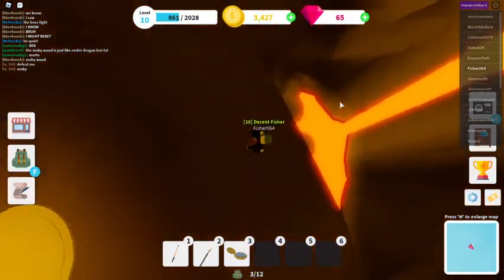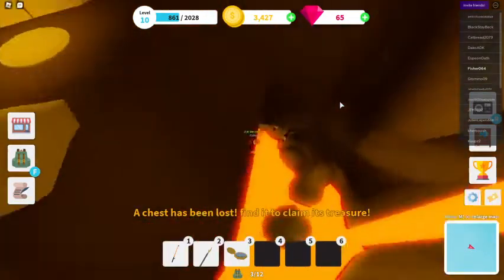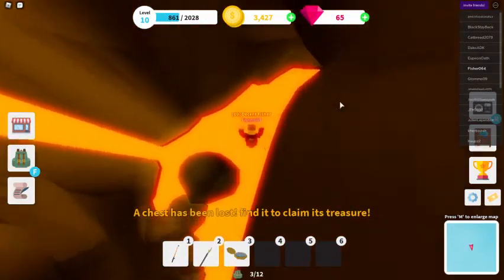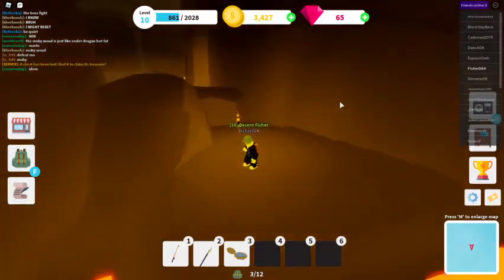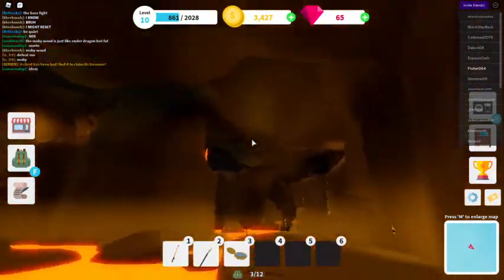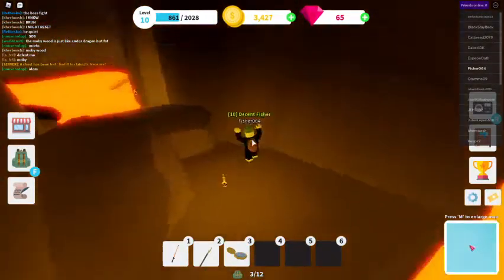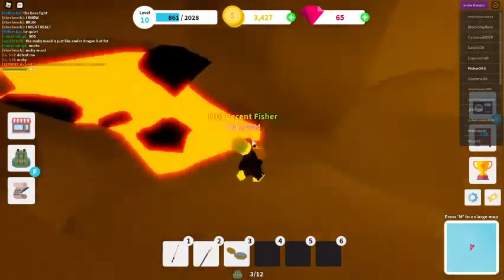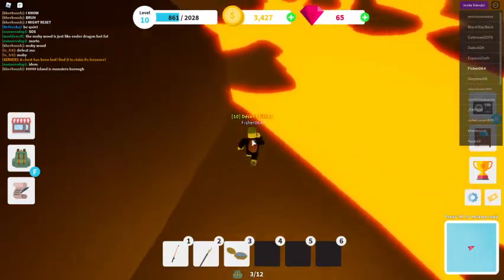Once you've done this, the quickest way to get back to the lava fishing area is to just jump in the lava - you go back to the checkpoint. Also, I want to show you something: you can get a free reward. It's quite tricky to reach but you jump up here.